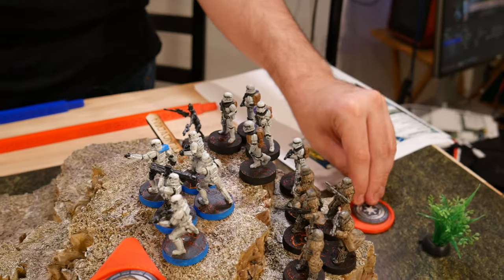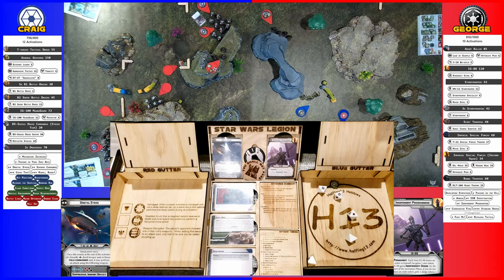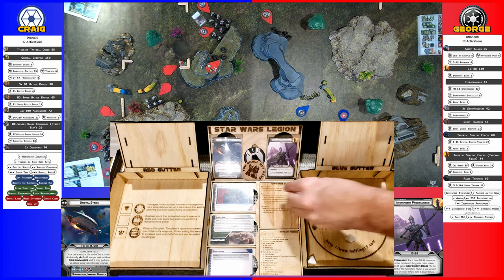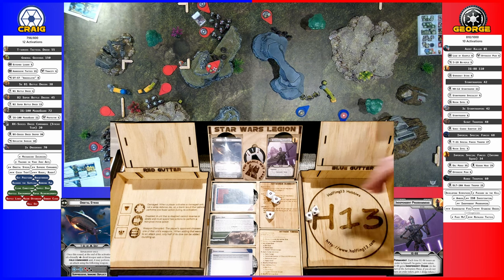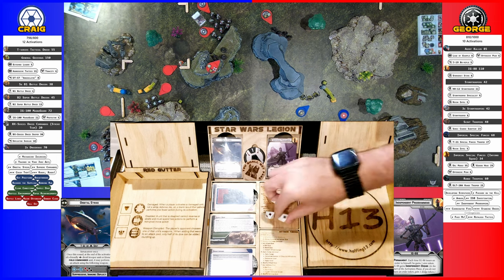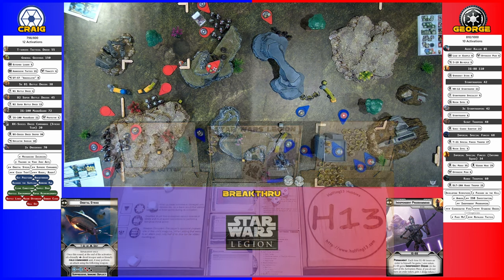We got these stormtroopers — they will just aim and shoot at the droid. So two crits. Now you're rolling all the crits. And then I'll go ahead and aim. Burn it or crit. All these crits. So these two go away. So three. Well done. About to kill a droideka. So they surge, so they take two damage which kills one.